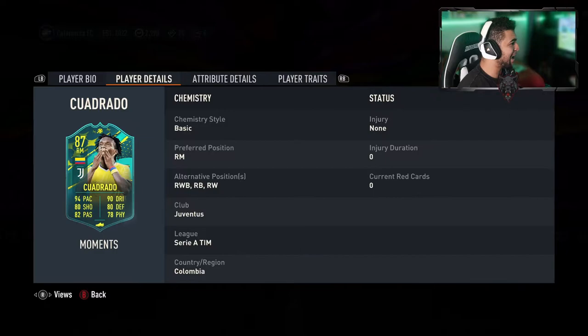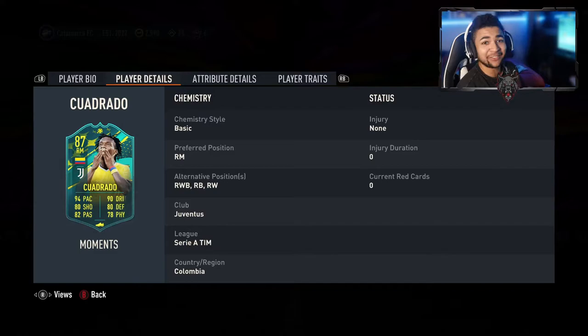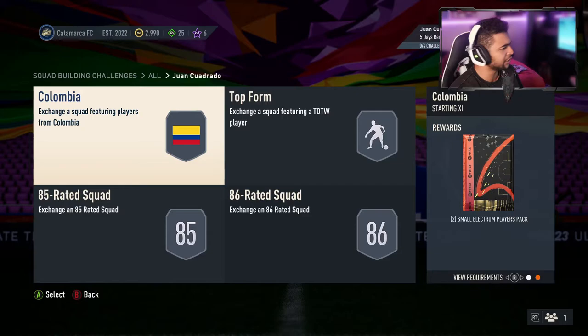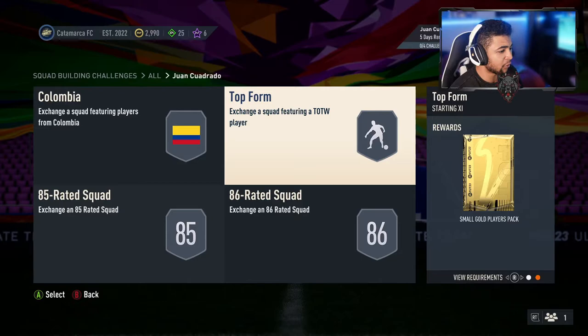There's four segments to this. The last one's at 86. First one is a Colombia player, min 1, team overall 83, for two small electrum player packs. The next one is Team of the Week 1 and an 84 rated squad for a small gold players pack. The other one's at 85 for a small prime gold, so that's half a 45k pack. And then the next one for a remix players pack is Team of the Week 1 and 86.